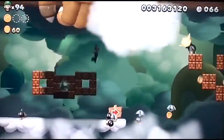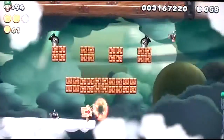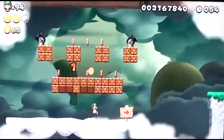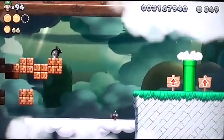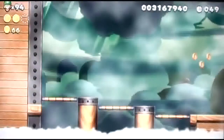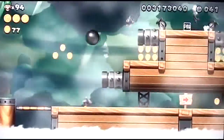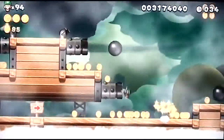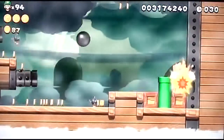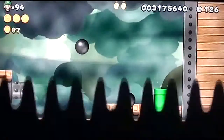I need to get this star coin. Bowser Jr.'s arm - that is way too close. I would like to get this red ring though - or the red coins, whatever. I could get an acorn, no biggie. Let's try this again, let's defeat Bowser Jr. without any hassle. Get that star coin - nice Luigi cameo, which I like. Avoid these cannonballs. I'm going to try to be patient - I don't want to risk losing my acorn suit, I'm just going to wait until he attacks me and then I'll jump on him.